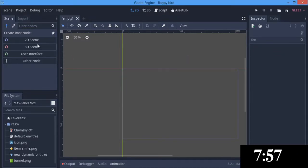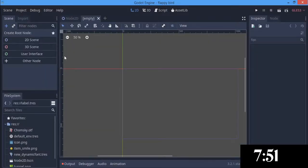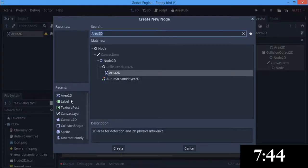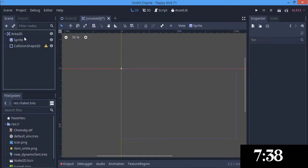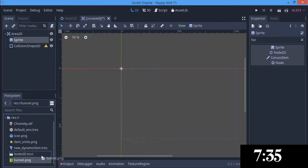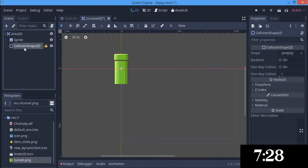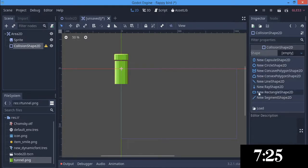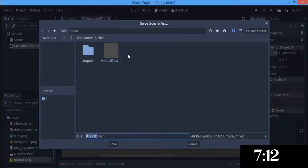I already started, surprisingly. So the first thing we want to make is our game scene. And another thing, we want to make our tunnel using the area node, the collision shape, and the sprite. I am going to drag that out there and take this tunnel PNG and put that in here. For the collision shape, we are going to give it a rectangle shape 2D and increase the size a bit just so that it fills that space. And I am going to save this.